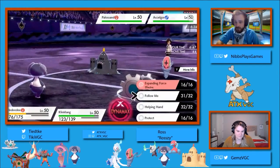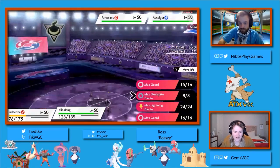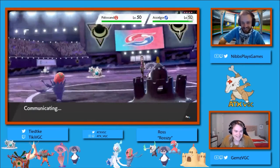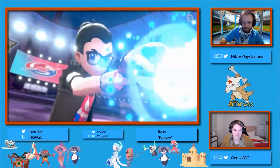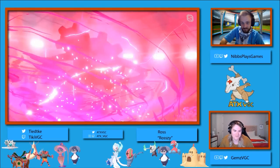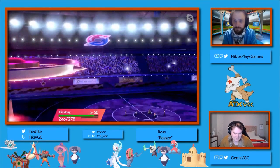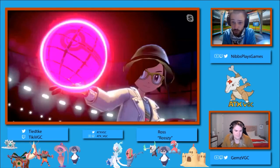Chase kind of correctly calls that and goes for the Follow Me. Looks like Razi was not tricked by the Follow Me and goes for a Struggle Bug and Earth Power into that Indeedee, potentially targeting down that Klinklang for super effective damage. That might have originally been intended into that Klinklang. That Klinklang is getting a Shift Gear off, so it's going to be faster and hit harder. So we see the Dynamax come out here from that Klinklang, and I have a feeling it's going to be doing some pretty big damage into that Accelgor.